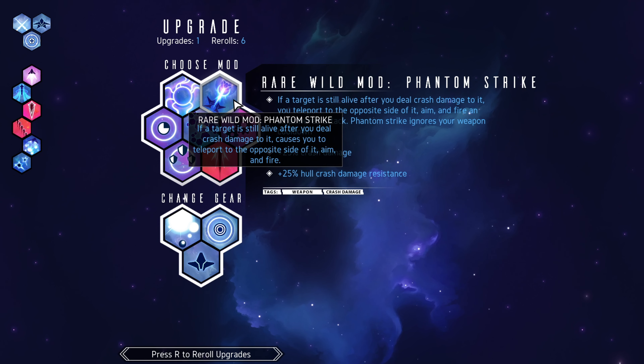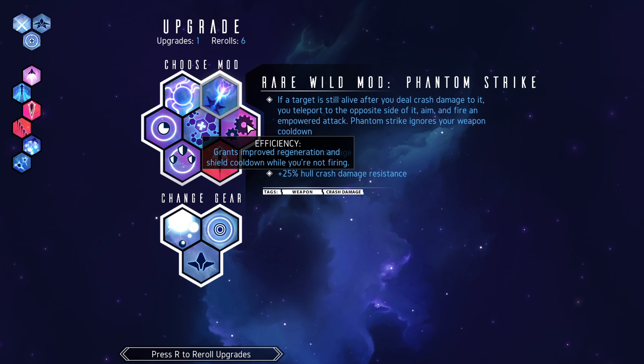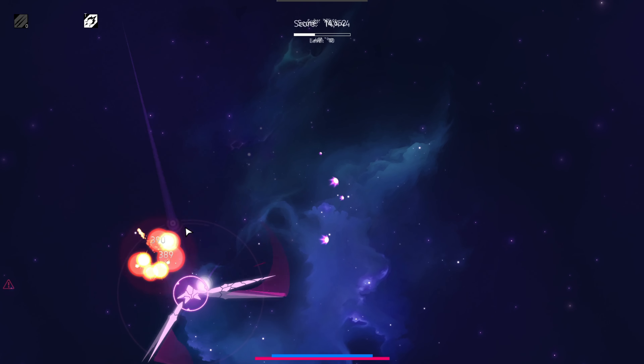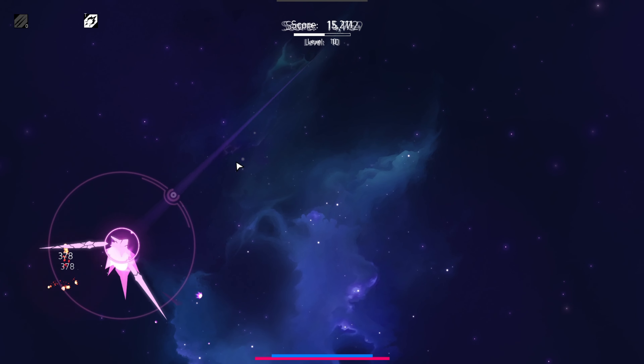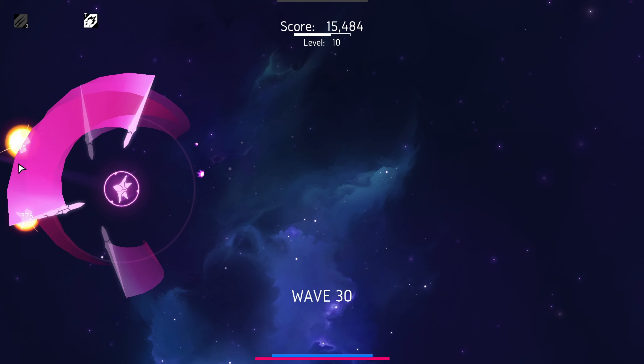Phantom Strike: if the target's still alive after you crash into it, it causes you to teleport to the opposite side of it, aim, and fire. So if I crash into somebody, it's just going to automatically teleport me and swing at them for me. It basically becomes a — just stab him in the face.